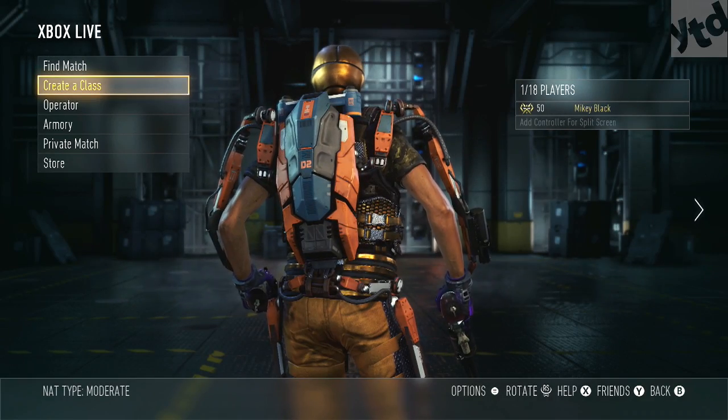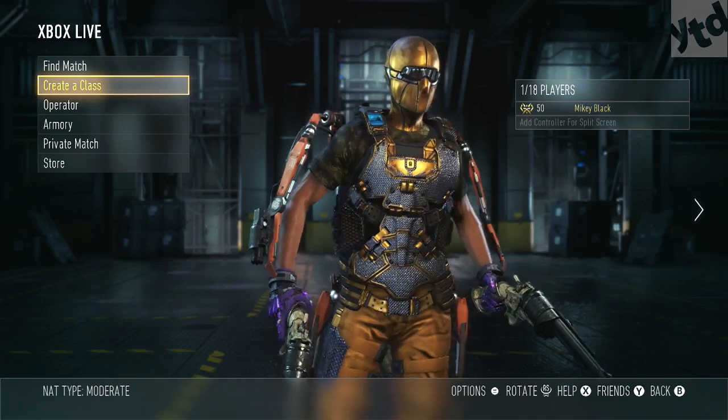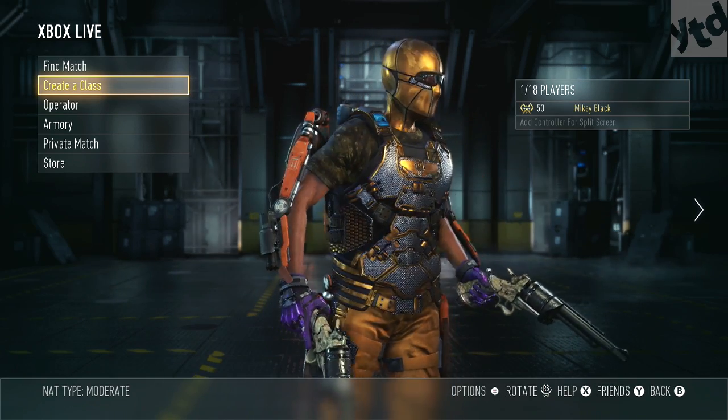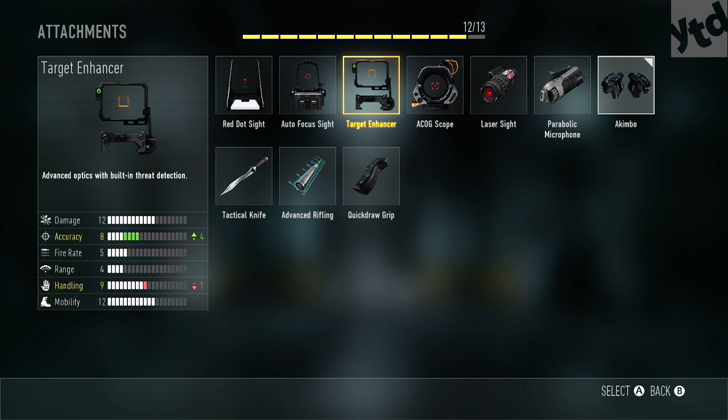What is up? It's Mikey and we got some new guns here. Check these out — the M1 Irons. Got the akimbo setup. Let's get into these. So what attachments do you get with the M1 Irons? We got the red dot, autofocus, target enhancer.